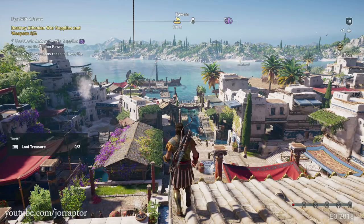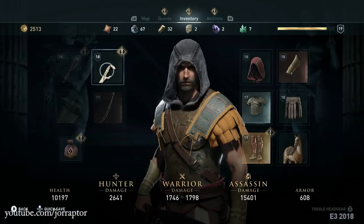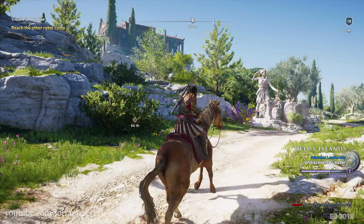Assassin's Creed Odyssey screenshots have been revealed ahead of the official announcement. Website Gematsu found them on the servers of German website GamePro.de, including shots of the map, the gear system, and way more. Let's go over them in this video — if you enjoy that, a like would be super appreciated.